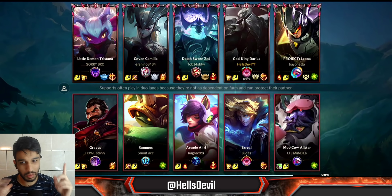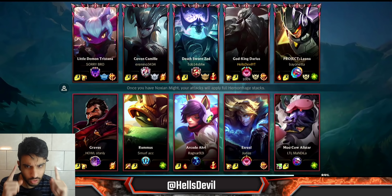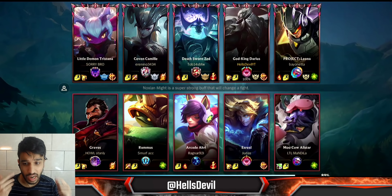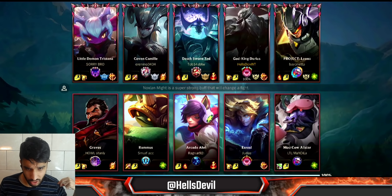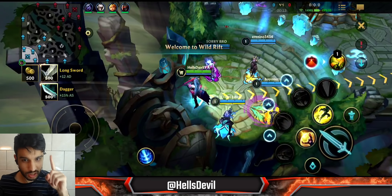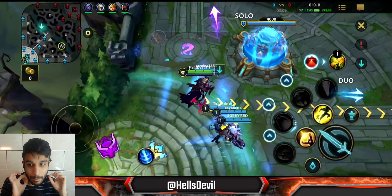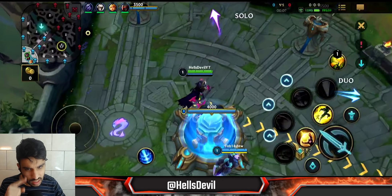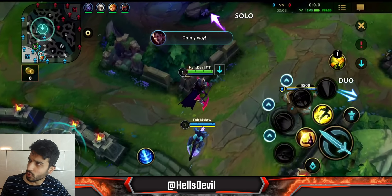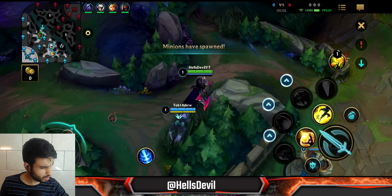On to the gameplay. We have a pretty good team: top 200 Twisted Fate, top 50 Camille, top 100 Zed, and a Leona with tier 6 mastery. The enemies were actually quite good, so this is going to be a really good game. I hadn't played Darius since my last Darius video — about three months ago.